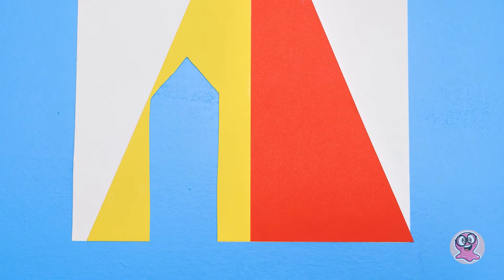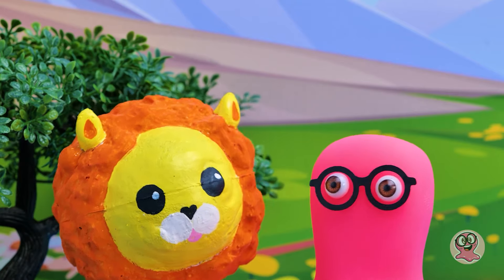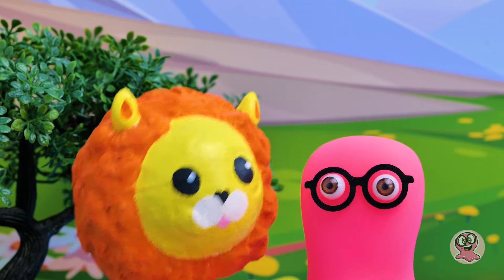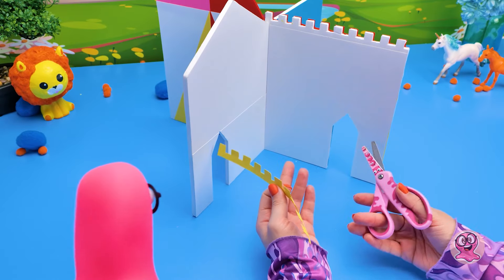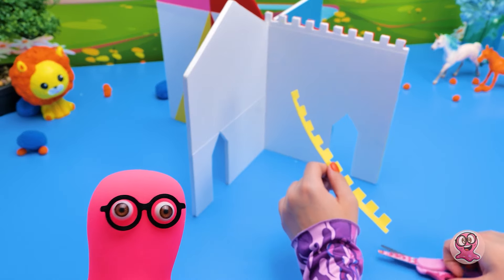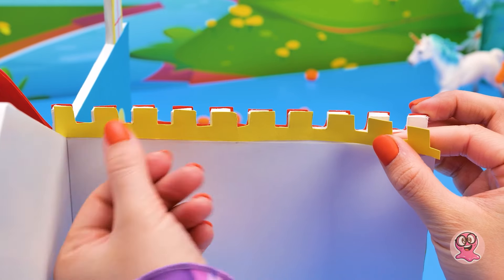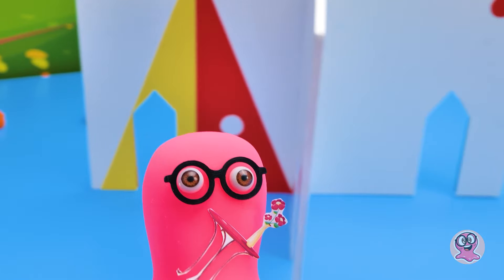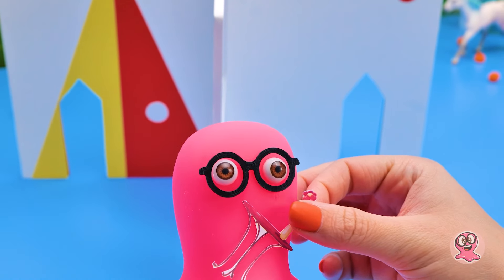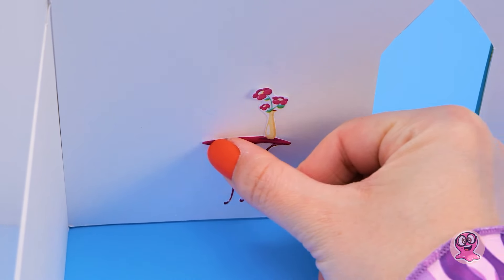Está muito melhor agora. Vamos acrescentar alguns detalhes. Tcharam! Gatinho! Eu te disse que ela é boa em trabalhos manuais. Precisa de ajuda? Se puder fazer uma mesa, seria ótimo. Entendi! Pode deixar! E vou anexar esta parte bem aqui. Agora parece uma fortaleza. Você gostou? Que linda! Acho que ficará ótima aqui. Perfeita!